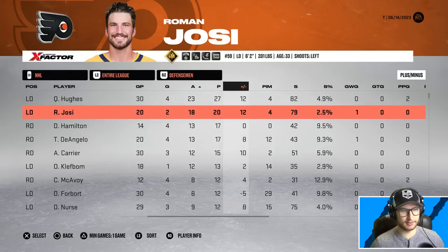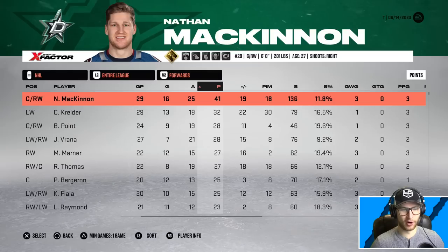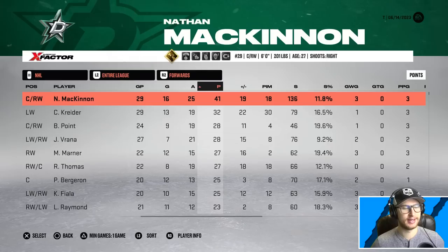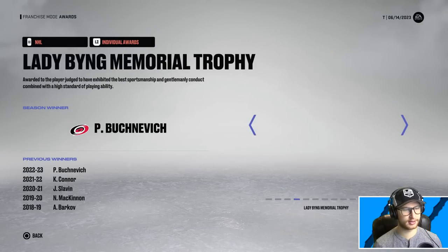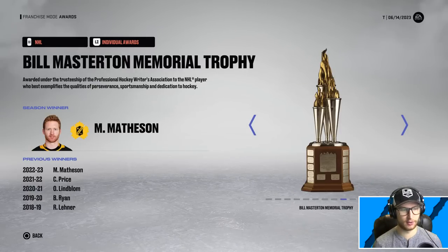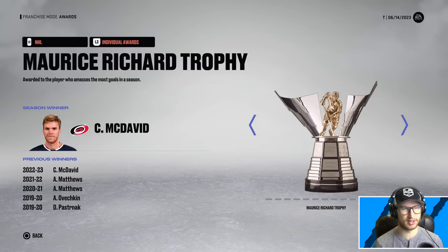Mackenzie Blackwood played 29 playoff games, went 28-1, three shutouts, and a 928 save percentage — some very good save percentages here. Quinn Hughes led defensemen with 27 points in 30 games, Roman Josi exactly point-a-game with 20 in 20, Dougie Hamilton managed 17 points in just 14 games. What a performance from Nate MacKinnon — 41 points in the playoffs in 29 games. Kreider had 32 in 29, a nine-point gap. He obviously won the Conn Smythe. Connor McDavid wins the Art Ross, Jimmy Superstar gets the Hart, Fox takes home the Norris, Pavel gets the Lady Byng, Mason McTavish will go home with the Calder.